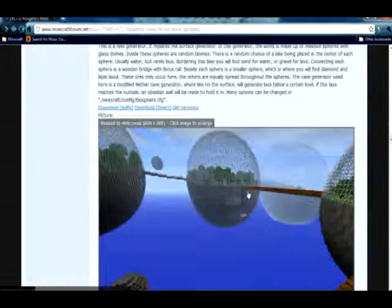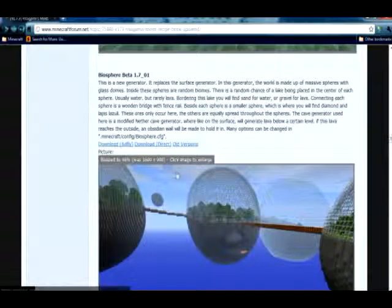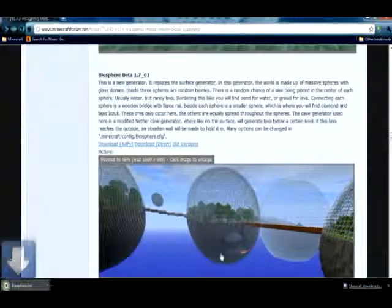Now scroll down. This is it. The picture will look like this. To download, just click here — download direct or download from AntFly. Save it to your desktop.